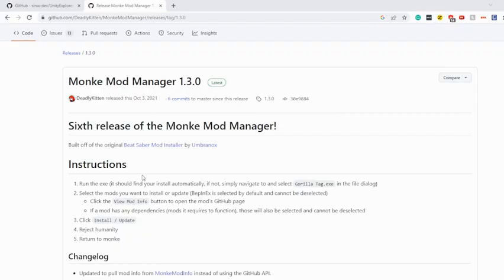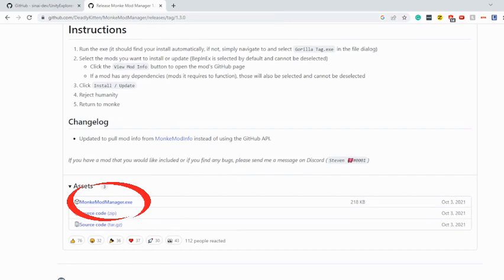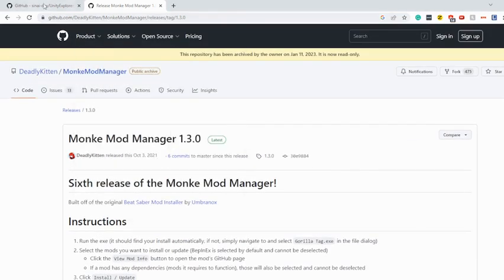Alright guys, so the first step you're going to want to do is make sure you download Monkey Manager. The link will be in the description. Just run the file and it should open up.